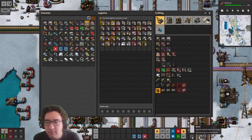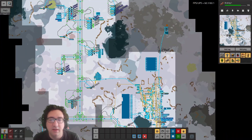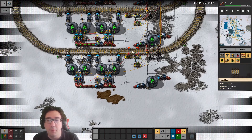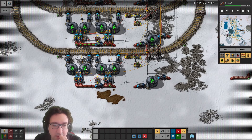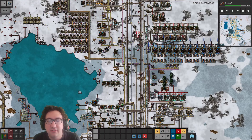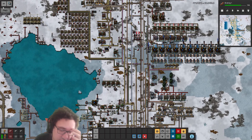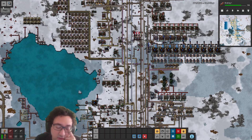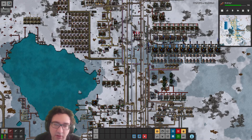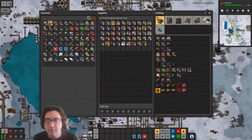I'll fix this up and then after that I'll do something with you guys because this is going to be a problem. This is really where the priority stuff is going to be interesting. The acid is useful but we can do waste processing with it.